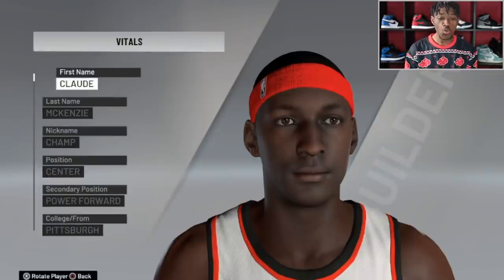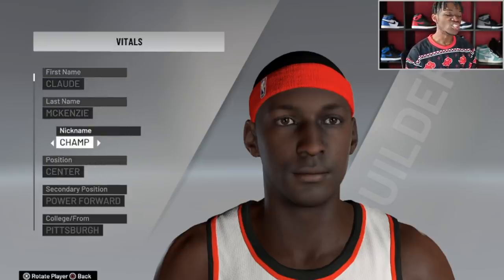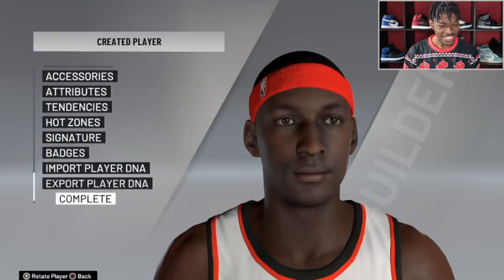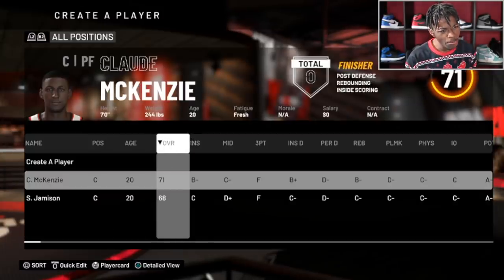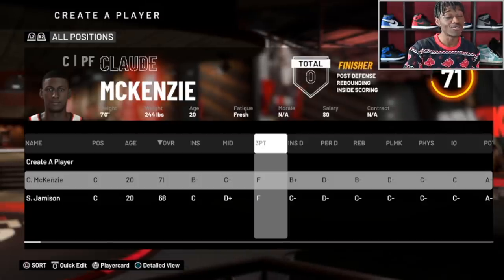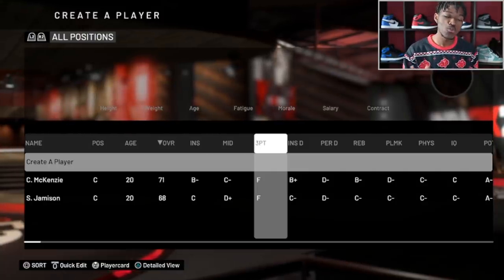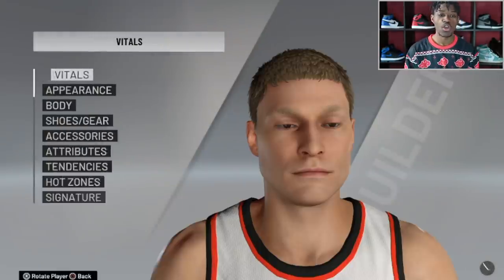Shane was terrible. Player number two is auto-generated guy Clyde McKenzie — we call him Champ around here. He's also a seven-foot center, so we're starting off with two centers. His overall is a 71, a little bit better than Shane but not great. The problem is no matter how many players you create they will always have zero badges, and badges are super important in the NBA. But this is a rebuild challenge, so I need to keep at least three of these guys.